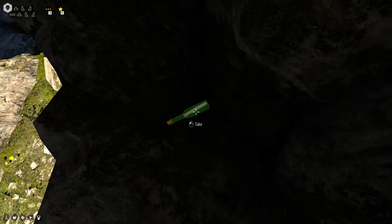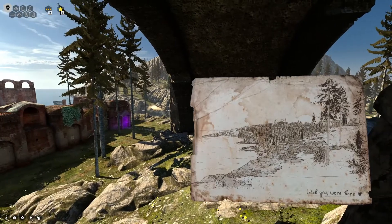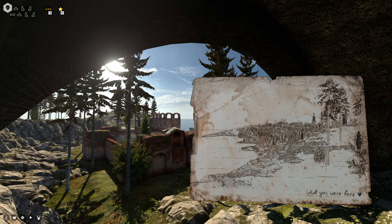So we take the second one. This is like a multi-step treasure hunt. 'Wish you were here' — art. I don't see anything here, like no X mark. What am I looking for with this? Maybe it's just find where this view was taken from, and then it's right there, I would imagine.